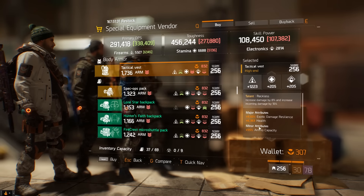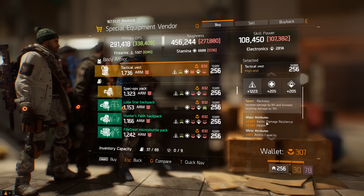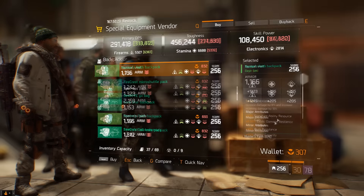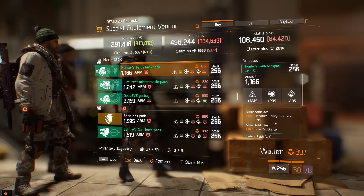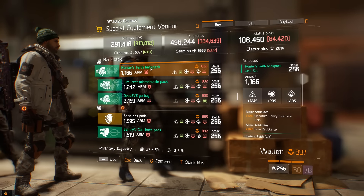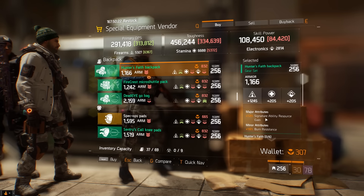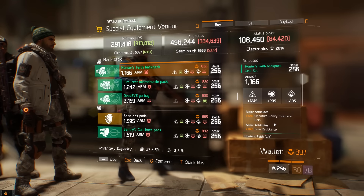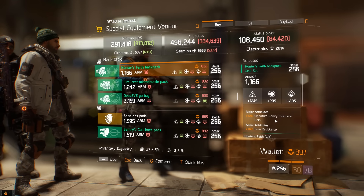Down here we have a Tactical Vest which is actually Reckless — 1,223 firearms. It's already got health rolled onto it and ammo capacity, so all you need is armor and it would be a pretty good piece. The only backpack I suggest buying this week from the special equipment vendor is the Hunter's Faith backpack. It's heavily rolled into firearms, you can re-roll armor onto it, but unfortunately it does not have ammo capacity.